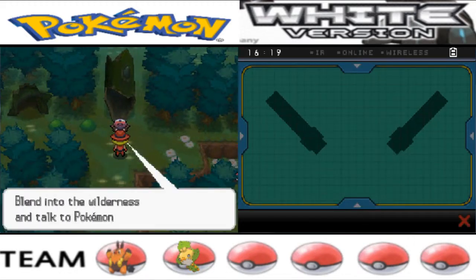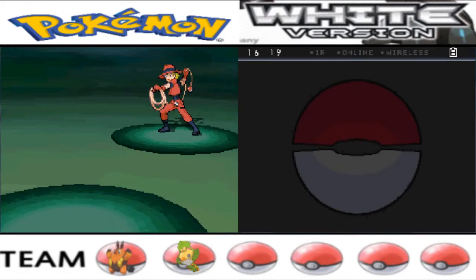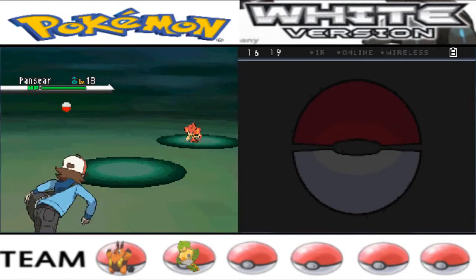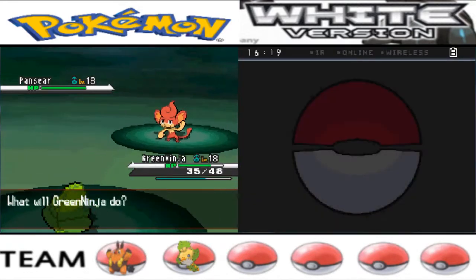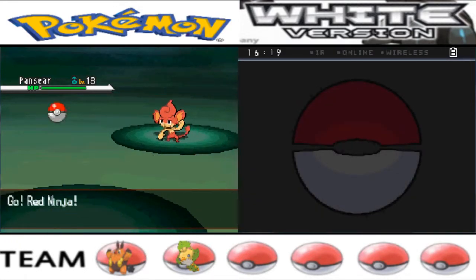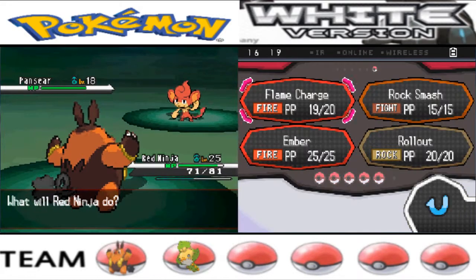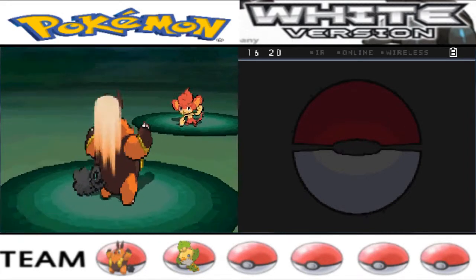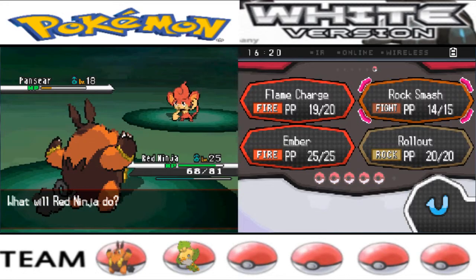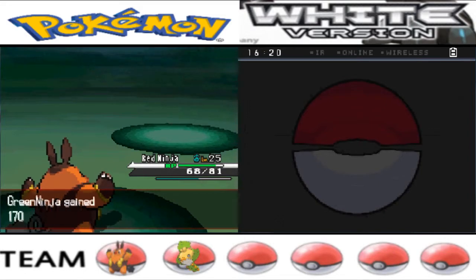There's another ranger — all they have is a Pansear, the only elemental monkey we haven't seen in this forest. I'm going to use Red Ninja since I have nothing else. That was Incinerate, I think — using Rock Smash instead. Blake doesn't do much. Rock Smash again and that's it for Pansear.